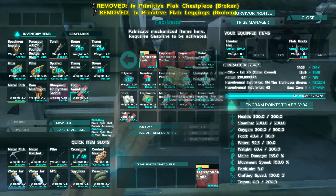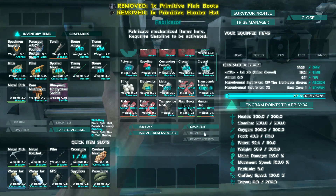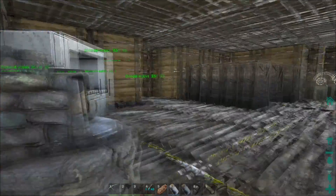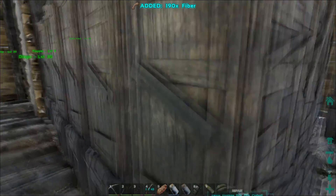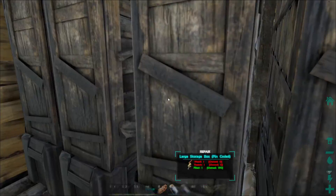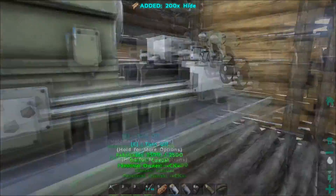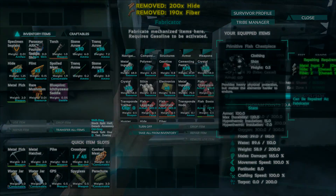Going to repair my armor. I don't have enough — I need hide and fiber. I'm so low on fiber right now, it's nuts. Let's go ahead and repair this, and then we'll test this stuff out.